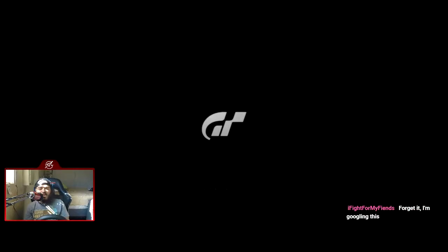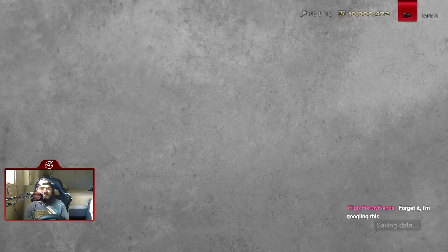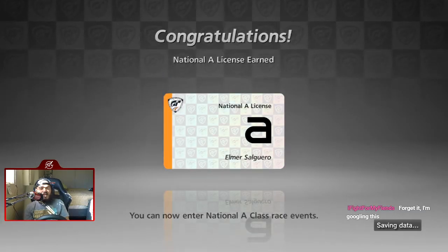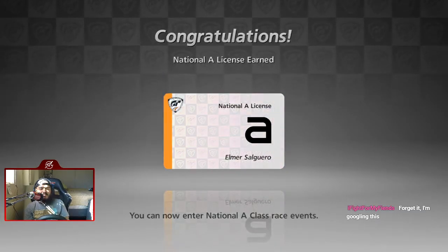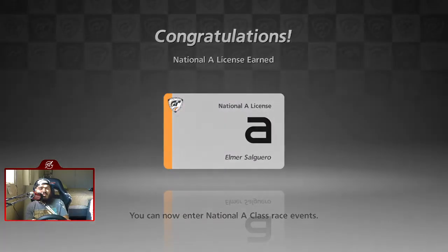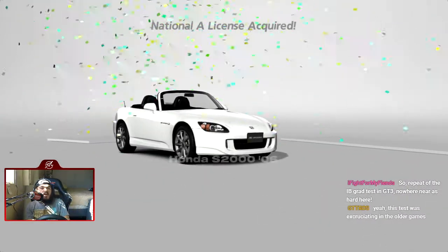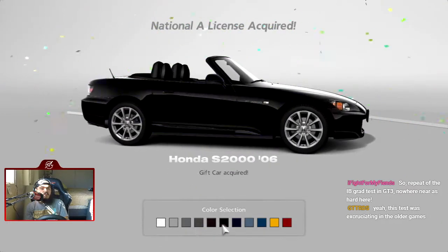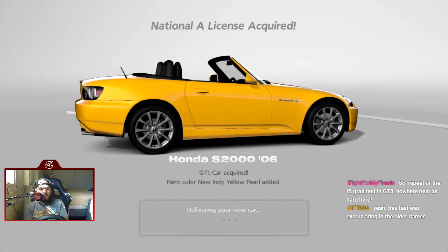You're Googling it? That's cheating, bro. So there we go — National A License has been acquired, and now we can enter National A class events, which are pretty much faster cars. The game is very linear, so it's kind of like you just advance to faster cars.